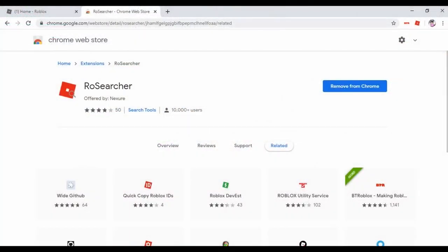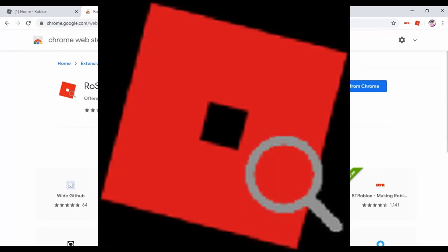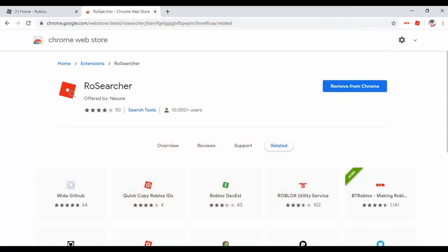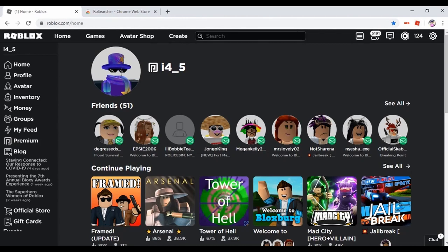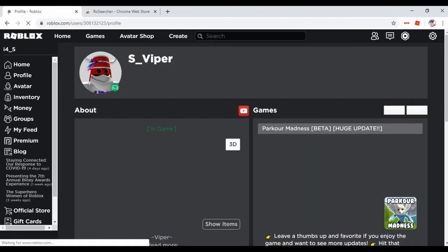I hope the majority of you have a PC, because you're going to have to go to your extensions and install Rose Searcher. Rose Searcher is the best extension and tool you'll need to join anybody's game on Roblox. It's quick, fast, and free. You want to add the Rose Searcher extension to your browser. Once you have that installed, go ahead and head back to the Roblox home page.